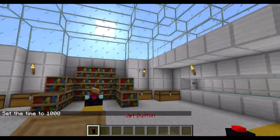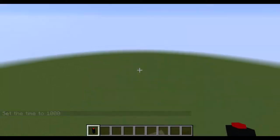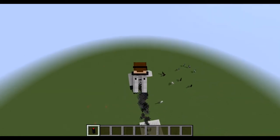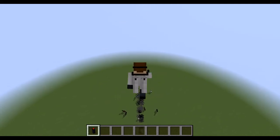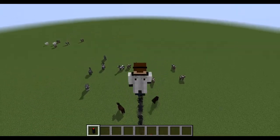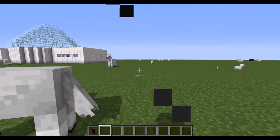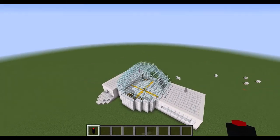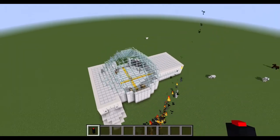Now we're gonna go ahead and have a flight. I'll stand on top of this — here we go! Wow, this is cool! Nice landing! Now we can take a good look at our lab from above. It doesn't look bad — small, but I could expand it in other directions. For now it is a very good lab.